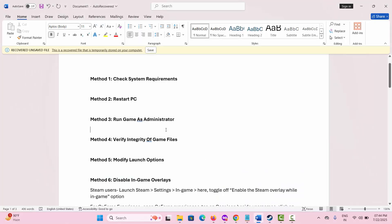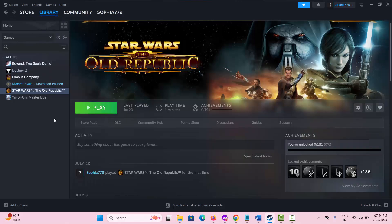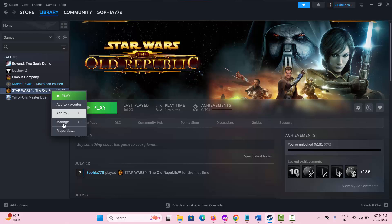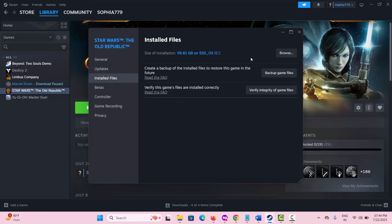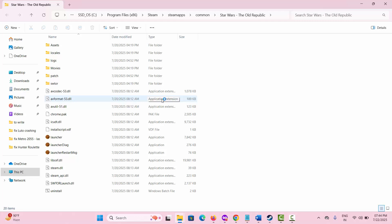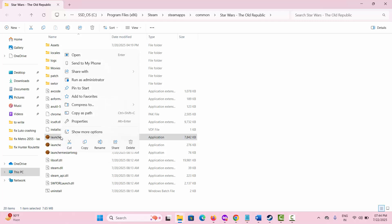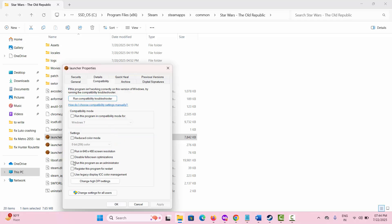The next method suggested is to run the game as administrator. For that, go to Steam, click on the Library section, select your game, right-click on it and select Properties. After that, click on Installed Files and click on Browse — this will take you directly to where the game is installed. Select the game application, right-click, select Properties, click on Compatibility, and then check Run this program as an administrator. Click Apply and OK. Now check if the issue is resolved.